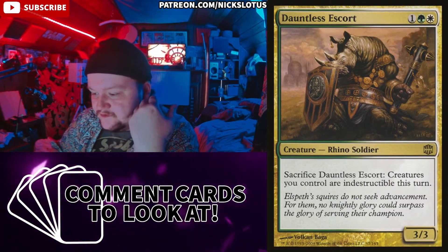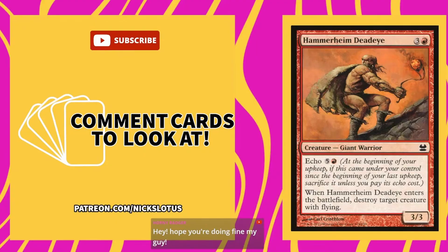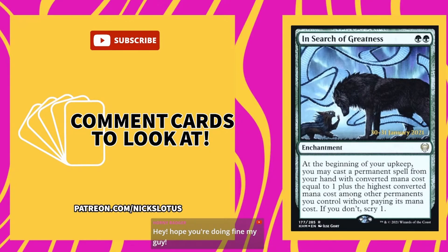One green and white for a 3/3 that you can sacrifice to give creatures you control indestructible until end of turn — love Dauntless, one of my favorites. In Search of Greatness — two green for an enchantment. At the beginning of your upkeep, you may cast a permanent spell from your hand with converted mana cost equal to one plus the highest CMC among other permanents you control without paying its mana cost. If you don't, scry one. At its worst it fixes your draws in green, and at its best you're cheating big stuff into play.